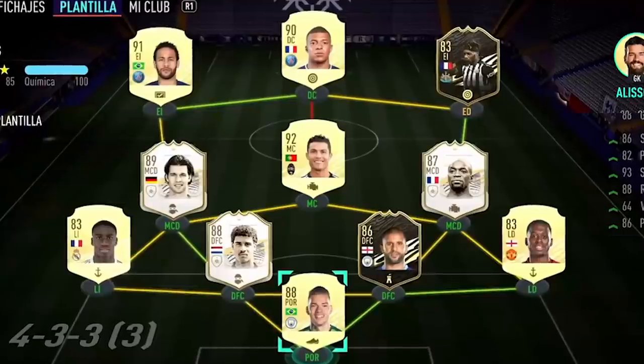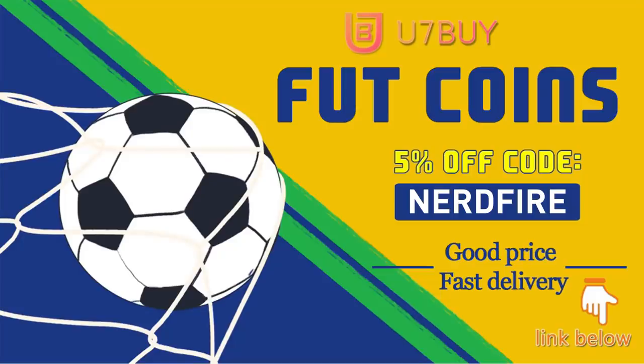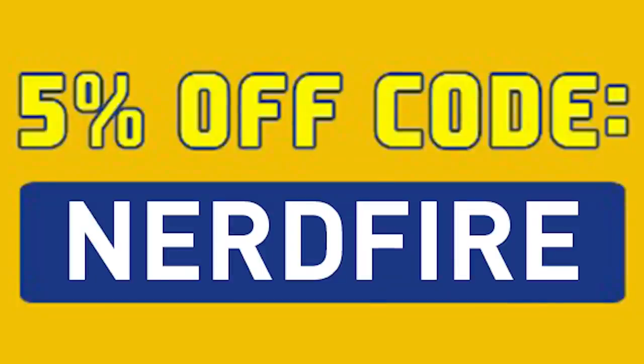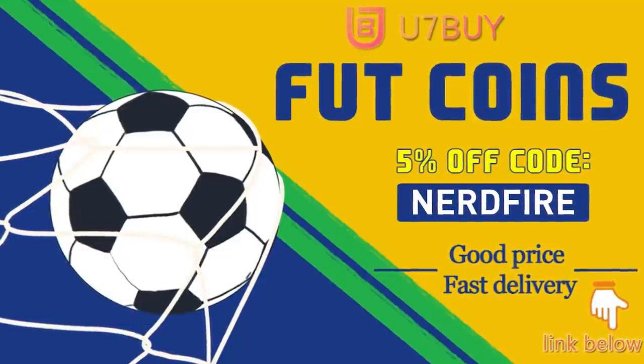Okay boys, so team of the group stages are in packs for rewards this week. Can we manage to get one? Are you facing ridiculous teams and you're stuck with ones just like this? Head over to you7buy.com and get yourself some FUT coins using the code NERDFIRE at the checkout for 5% off your order. It'll be linked in the description. They are cheap, safe, and the most reliable.